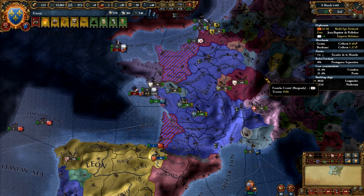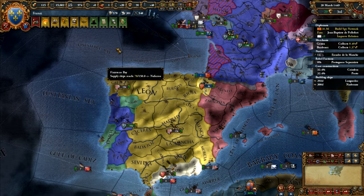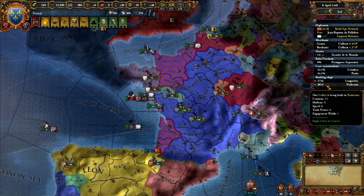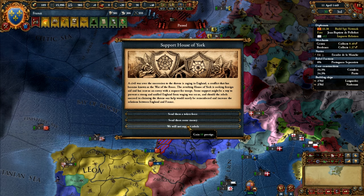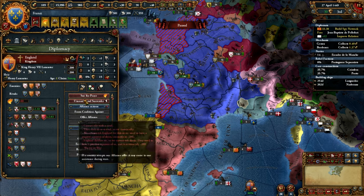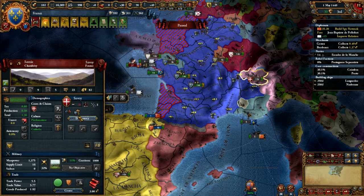In EU4, westernization has been gutted and completely replaced by the institution system. Although the game still reports technology groups other than western, in practice it doesn't really matter what technology group you're in as long as you've embraced all the institutions. It also means that by about 1750, every single nation in the world has embraced every institution, meaning the entire world has become westernized. The way that MacGuffin points can be dumped into provinces to create new institutions out of nothing ensures that in multiplayer, no one is ever behind in technology. Seriously though, I think the old EU4 westernization system was actually pretty good — at least it was painful and made you work for it a little bit. But for now, it's a complete waste of a system.